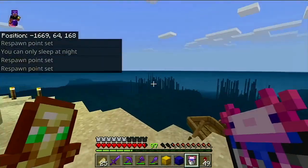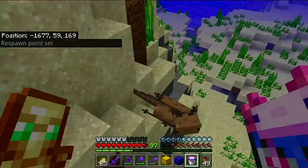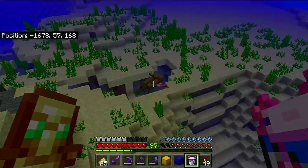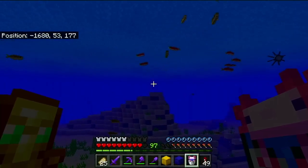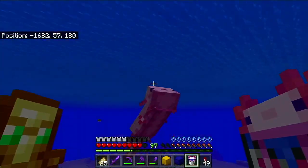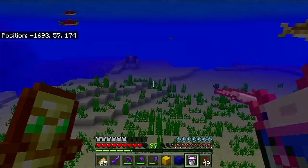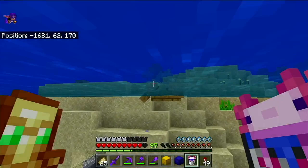We've got our little axolotl buddy here. Oh, there's some more axolotls! They're so cute. Like, this is my favorite feature of the update — look how cute these guys are. Screw you, Drowned, I'm trying to enjoy my axolotls. Just look how adorable they are. But anyways, let's get on to the actual caves and cliffs parts here.